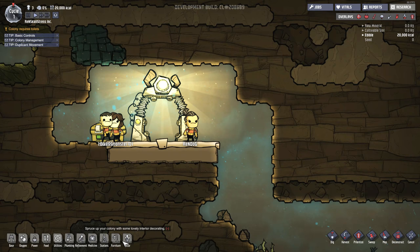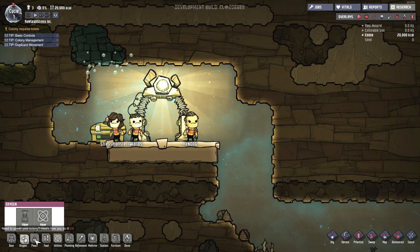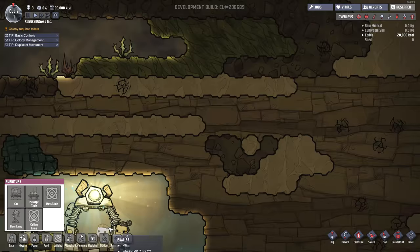We've got a whole bunch of cool stuff that we can build for these peeps. We have base structures, oxygen, power, food, utilities, plumbing, refinement, medicine stations, furniture. Jeez, so many things to build.